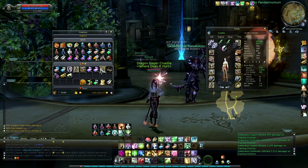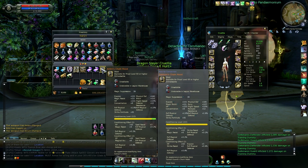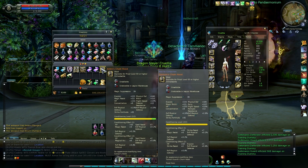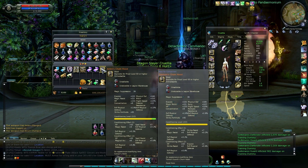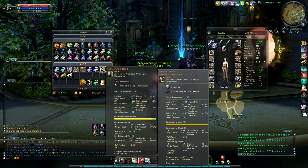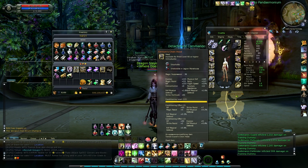I can talk about my helmets real quick. I only use two helmets — they're both the Colosseum 60 ones. One gives Strike Resist, one gives Magical Accuracy. I swap between them. If I'm fighting a caster, obviously I'll switch to the MA Spell Resist one. The other one just gives Strike Resist, and I keep that one on by default, because if I get jumped by a Sin, it's only seven Strike Resist but hey, might as well, right?